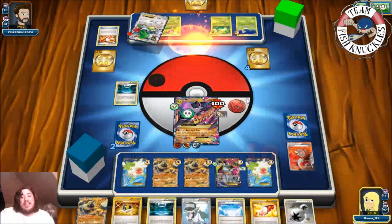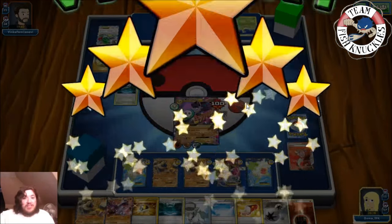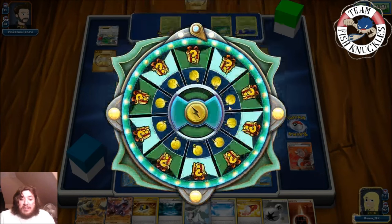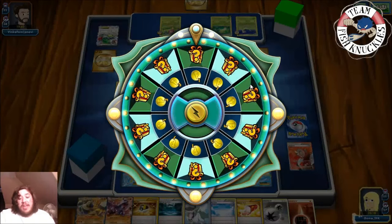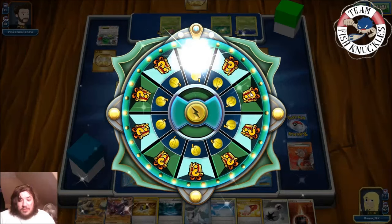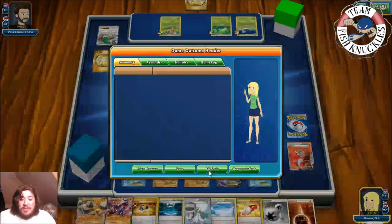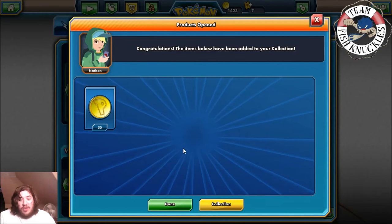We put Strong Energy on the active, VS Seeker for Lysander, bring up that Shaman EX, and take the game! Rock Drill Drive — Mega Aerodactyl takes the game against the Serperior/Mega Sceptile deck, even though we prized two Aerodactyls. Mystery prize: 11 tokens, and then 50 more tokens. We'll see what happens in the next game.